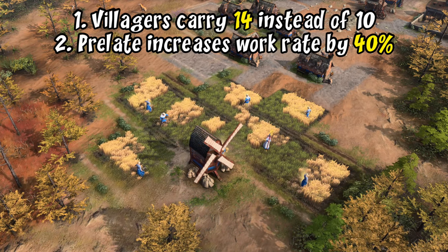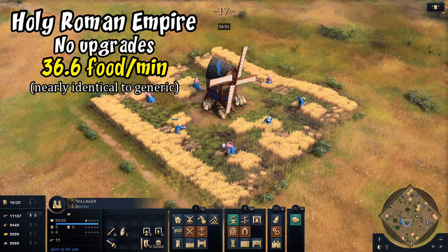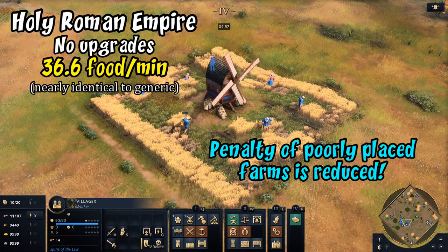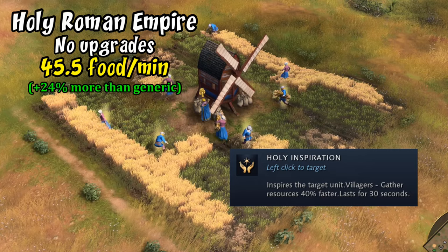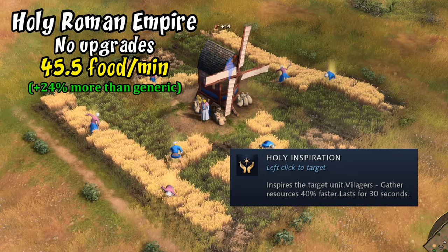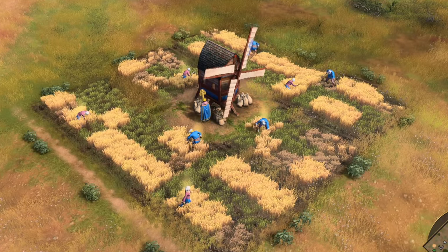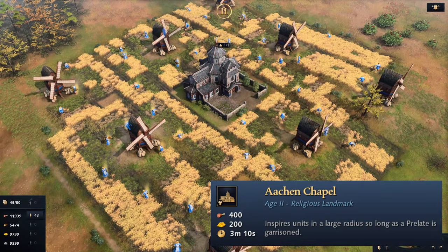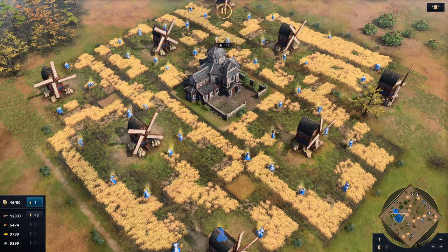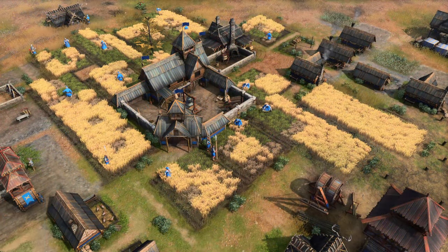Finally, the Holy Roman Empire — their villagers carry 40% more resources as a civilization bonus, but like Wheelbarrow this doesn't help well-placed farms. Their unique unit the Prelate inspires nearby villagers; while technically improving work rate by 40%, I saw closer to 24% in testing, with a similar result after Feudal Age upgrades. Getting all eight villagers inspired simultaneously was difficult. The Aachen Chapel landmark lets a single garrisoned Prelate inspire all villagers within roughly a three-farm distance — enough to inspire over 40 farmers at once — and even at a 25% work rate boost that's essentially 10 free farmers' worth of extra production without the population cost.